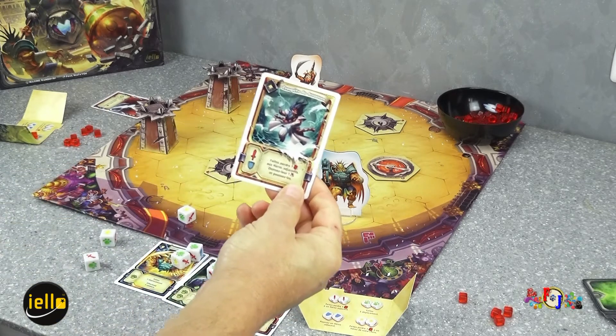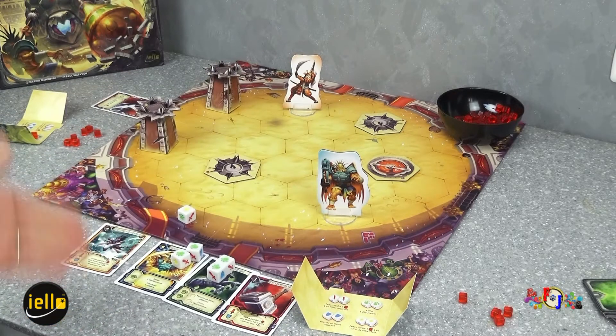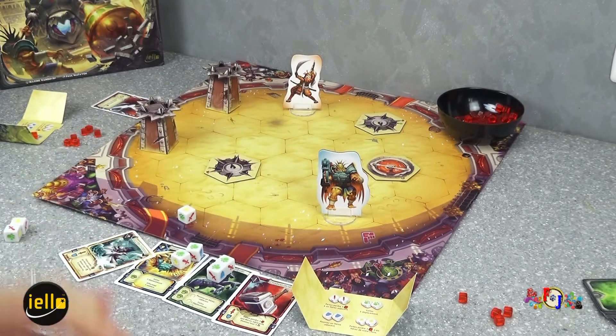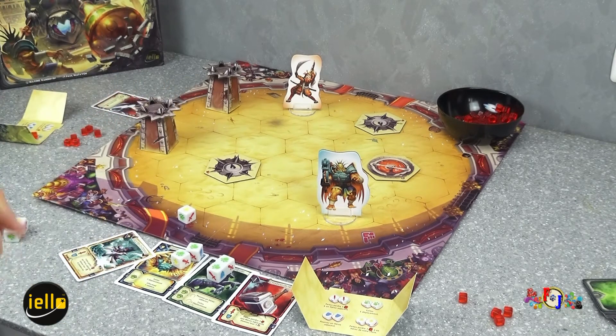Ça promet de belles parties sympathiques avec de très belles illustrations. On a le rappel des règles sur le paravent et des icônes qui rappellent quel type d'équipement c'est. Je ne vais pas aller plus loin dans ce jeu fort sympathique, un petit jeu familial de baston dans l'arène des dieux pour acquérir leur faveur. Je vous retrouve très bientôt pour de nouvelles vidéos, notamment pour vous présenter Starrylms Colony Wars de Yellow. Ciao ciao !